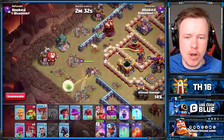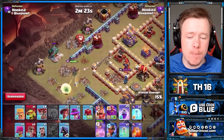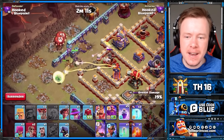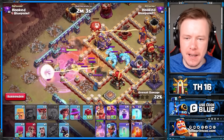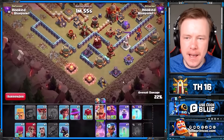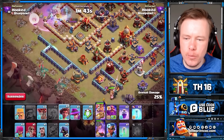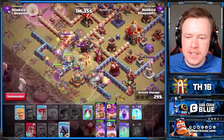This base had a slightly toxic Town Hall placement, so I decided to charge the back end and send the Root Riders through the Town Hall instead. Root Riders have 8,000 hit points, even more if you pair them with the Apprentice Warden — that's 30% extra, so an extra 2,400 hit points per Root Rider. The Queen does her thing on the top side, and you don't even need to Queen Charge for long before you start your Root Riders. Just get a little bit of a funnel down, pull the CC, deal with the Wall Breaker, then King on the bottom side with the Siege Barracks. Put another Rage Spell down on the Queen, then come in with the Root Riders, spread them out with the Warden and the Apprentice Warden, then the RC.